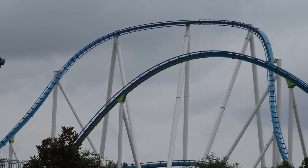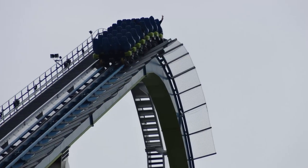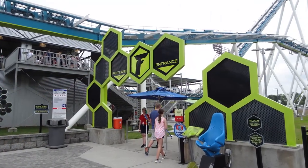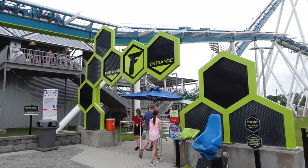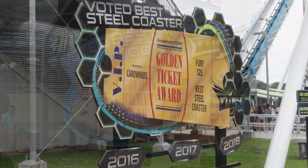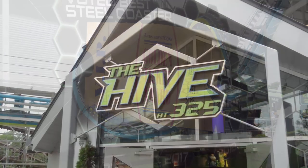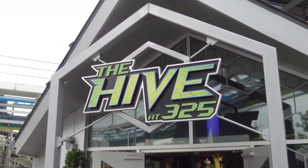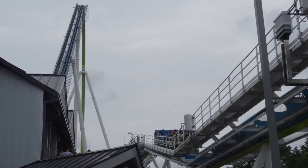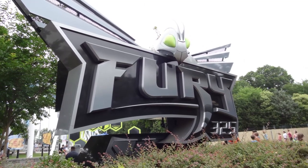Fury is also a very long ride — one of the longest in the world in terms of track length at 6,602 feet. The ride time is about 60 seconds from drop to brake, which is really good for a coaster traveling at 95 miles per hour. Despite being very long, the pacing, apart from the helix, is very good right up until the end, as the train is still going pretty fast over the last two airtime hills. Fury 325 opened in 2015 and was designed by Bolliger and Mabillard — it is their second giga coaster after Leviathan at Canada's Wonderland. Being such a new B&M ride, Fury is very smooth with no noticeable rattle.